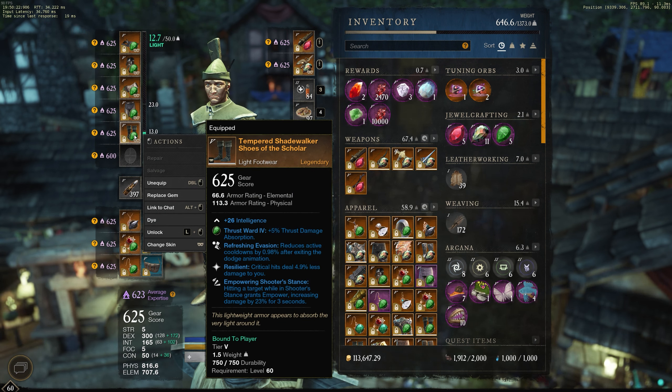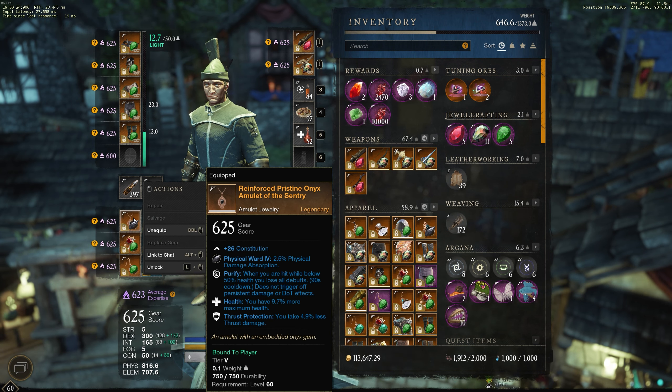I also run a bit of refreshing evasion and resilient — I crafted this which is kind of BIS. There's an elemental version perk which I think it's good to get at least one of each at minimum. There's also crippled powder burn and your shooter stance, which is a pretty BIS item as well.